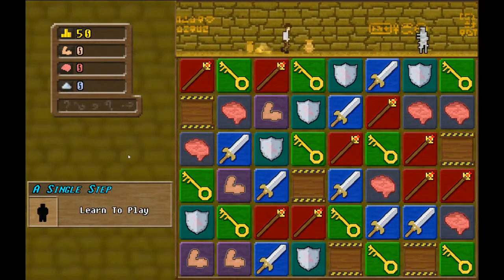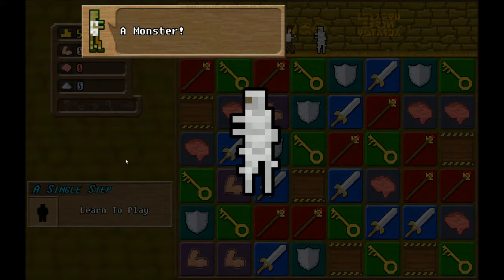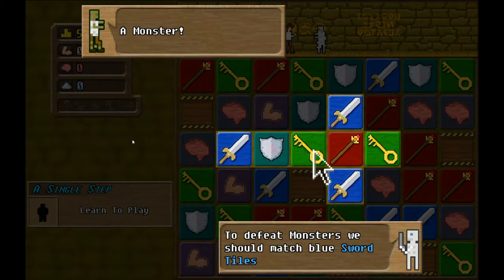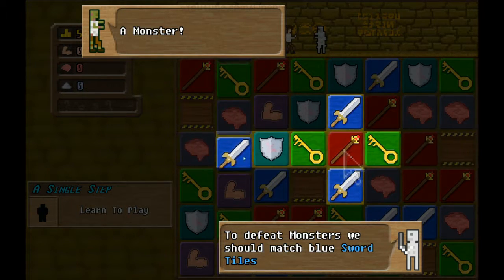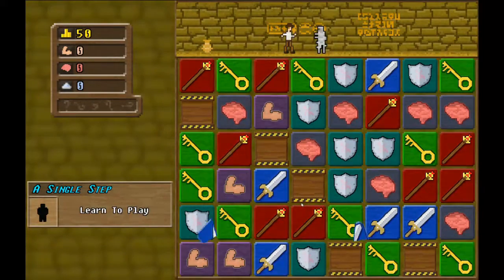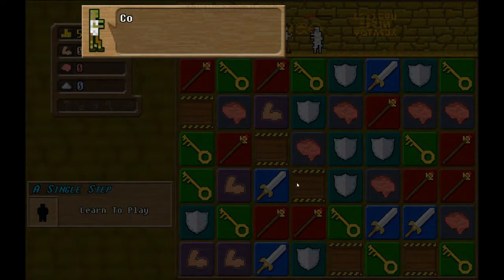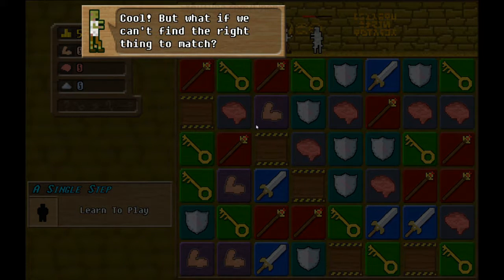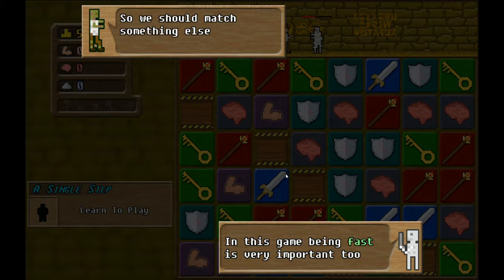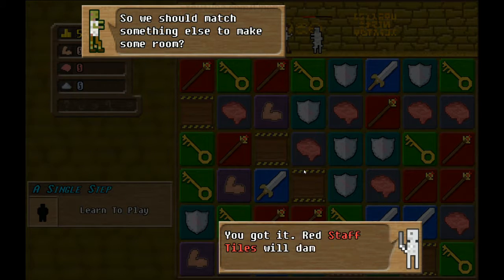So what is this game? I got this during the Steam sale, it looked interesting. There's a monster. To defeat monsters we should match blue sword tiles. Okay, so you can just move the whole thing. This game being fast is very important too - we should match something else to make room. Red staff tiles will damage monsters too.